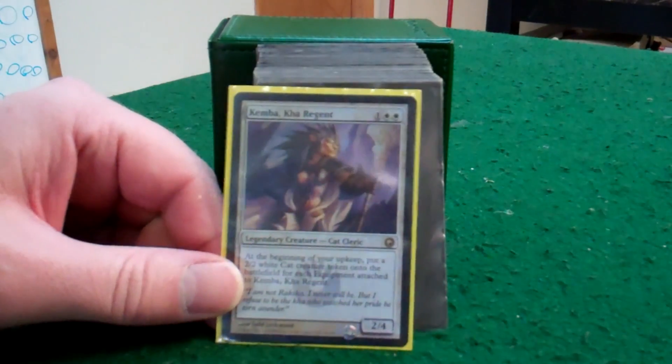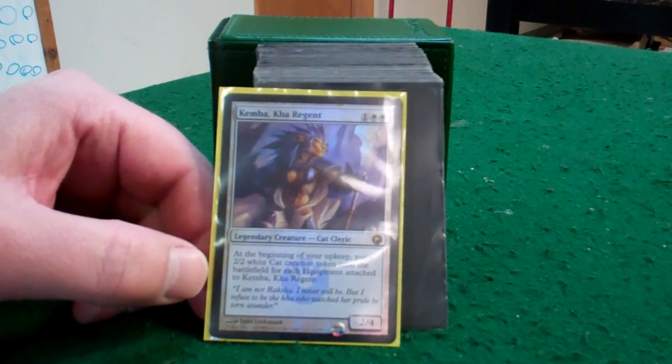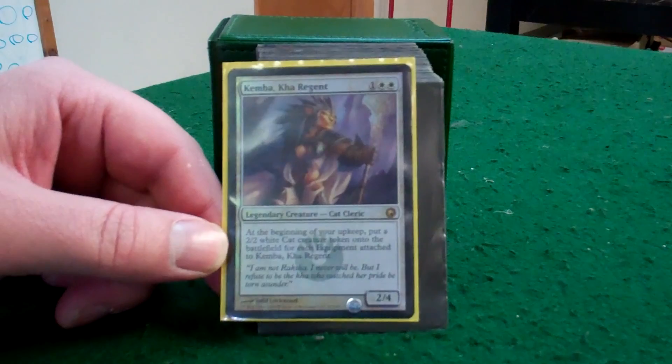This is Kemba — she's the General of the deck. Every equipment that's attached to her during my upkeep, I get to put a 2/2 cat token into play for each equipment attached. She's a 2/4 for three, so it's not bad, and you can get her out there pretty quick.